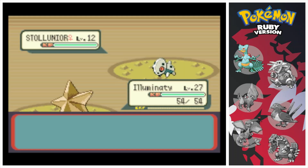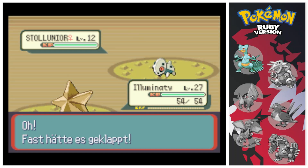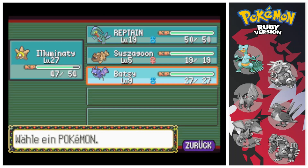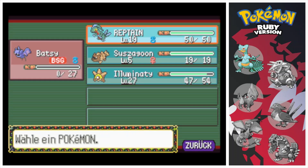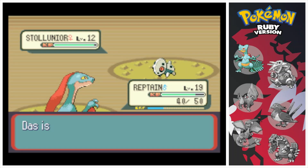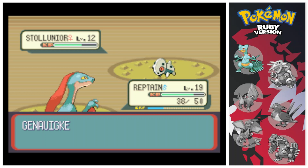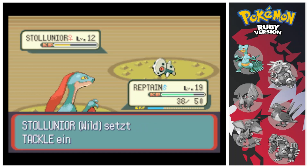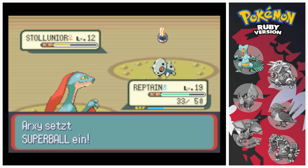I really hope I can catch this in either a great ball or a Pokéball. Perfect, now it's orange — catch it with a great ball. I really hope it stays in. Yes! I caught it!